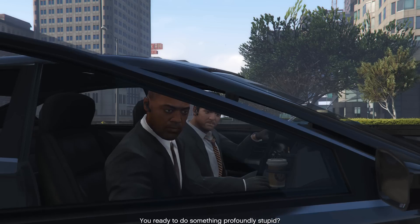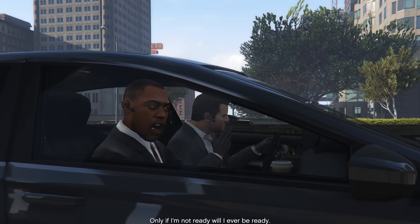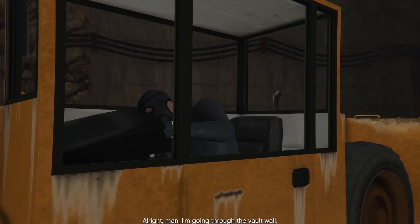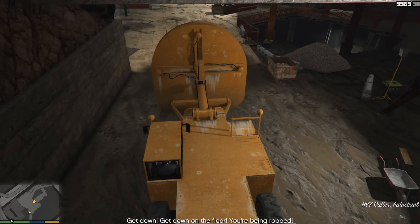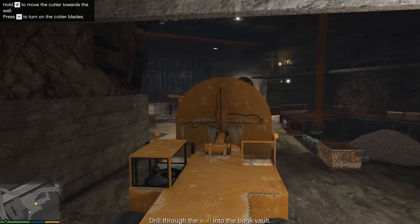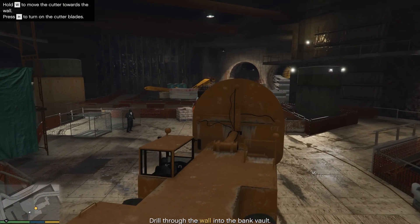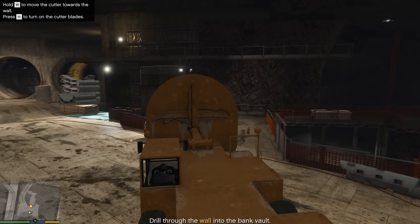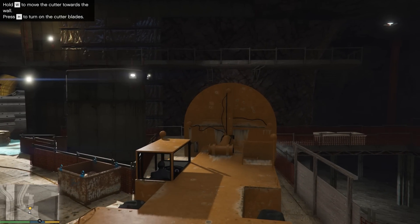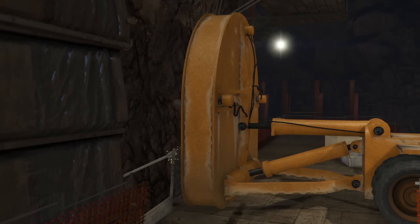Here we go, at the spot. You ready to do something profoundly stupid? I'll never be more ready. All right, I'm going through the vault wall. Whoa — what the hell? Oh, to the right! What — oh yeah, that's our tunnel wall machine we stole. Man, the thing is massive! How do you even drive it with that massive shield up in front? Okay, turn on the blades!